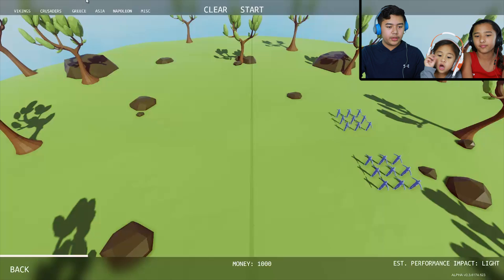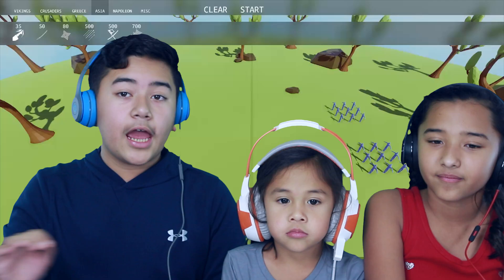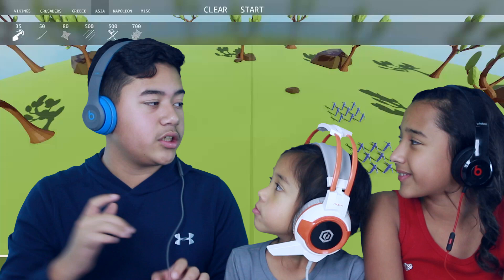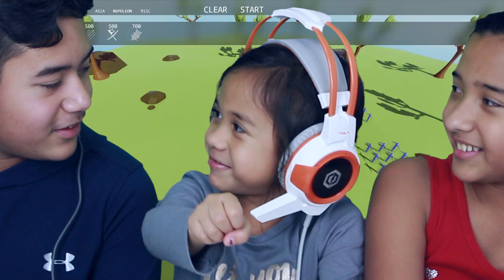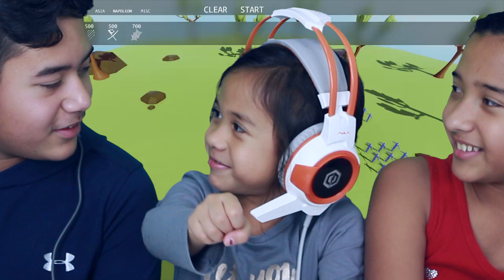Oh, we got more money! Every level you get a different amount of money. So you choose one from the nation. Warriors — let's do some Taekwondo. Do you guys know what Taekwondo is? Yeah! What is it? Punch! It's actually martial arts that has a lot of kicking, not punching. Let's choose some Taekwondo.